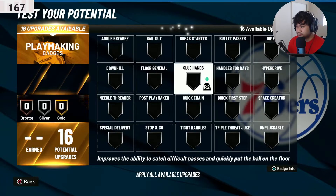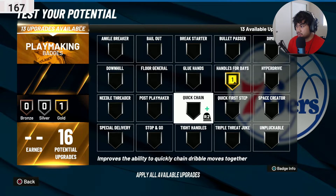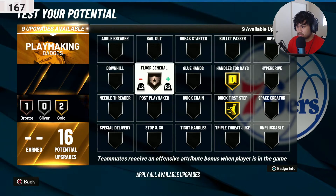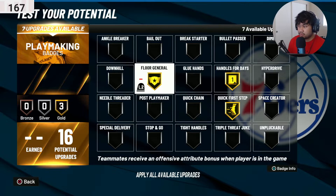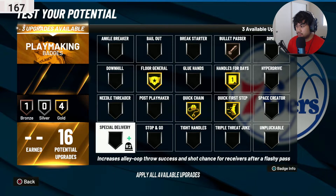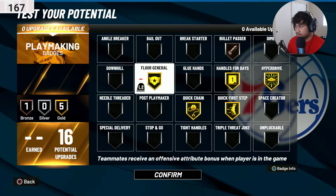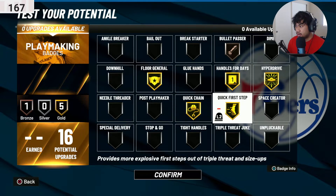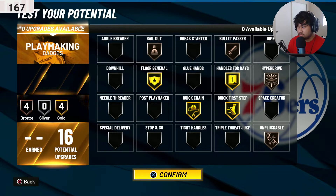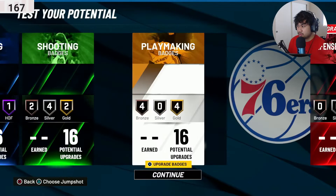For playmaking, go gold — it doesn't matter much unless you want to play the one position. Go High-No-Looks for days, Quick First Step, Floor General — you don't really need that but you can save it. Bullet Pass on bronze, Quick Chain. Hyperdrive — I don't think it works out here but it doesn't matter. The main playmaking badges you need are just: High-No-Looks, Quick First Step — those two are the most important. The rest you can tweak.